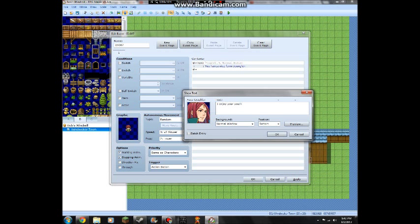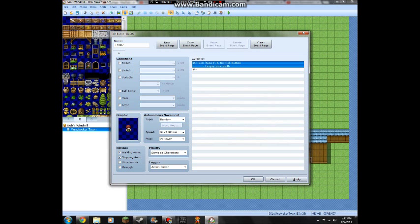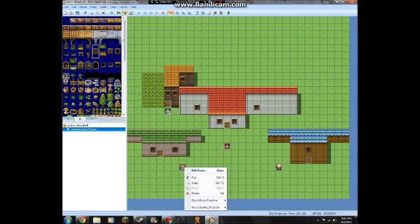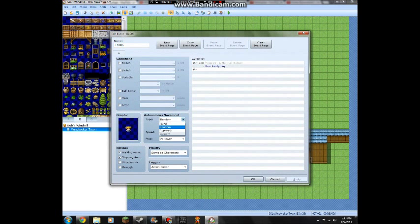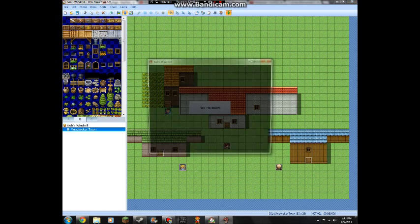Okay - 'I envy your youth.' So yeah. Then let's make this character faster than the old man. That is set to random movement, and let's make her move faster than other people - she's a little girl and she's energetic. Yes, I will save changes.